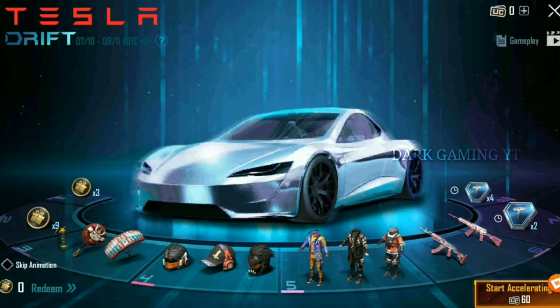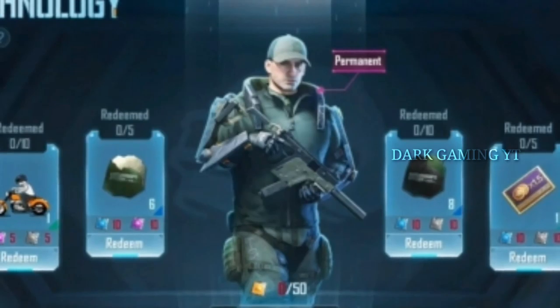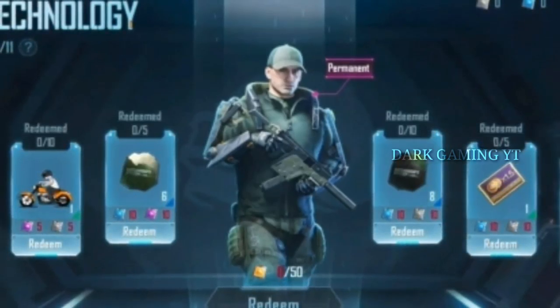You can download 50 UC in the app. You can download events in PUBG Mobile. The event is available and runs from July 13 to August 11. You will be able to prepare an outfit through this event.